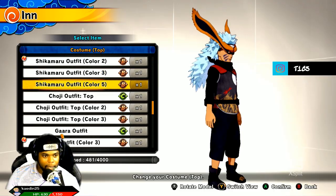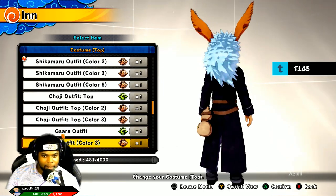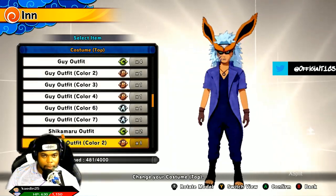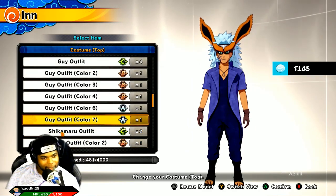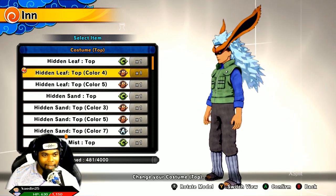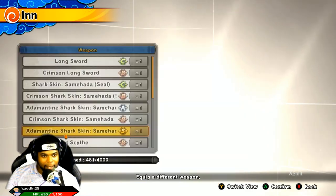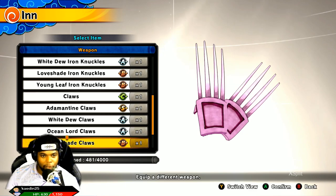Choji's bottoms right here. We got a top, girl's outfit color number 3 — classy right here, you got the sand case on the back. Looking good out here, except for that little face. Shikamaru — that's his clothes, another color, looks all right — though these ears are so distracting and ugly. Hidden Leaf top color number 4 — got the business attire on right here. Love shape claws — the pink love shape claws, ladies just for you.